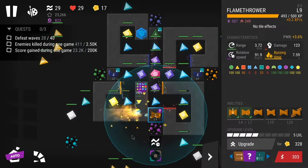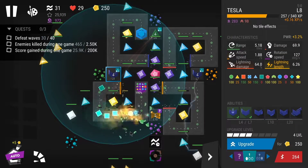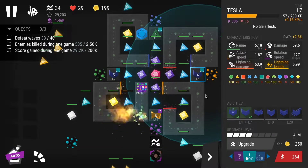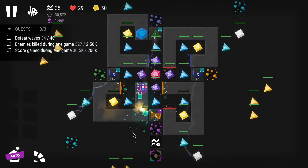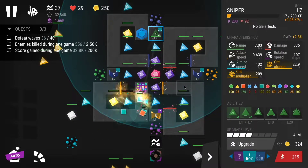This level is also very particular because you only have five seconds between each wave. If you destroy a wave quickly, enemies stack up and can leak fast, making it very easy to lose lives. That's why I kept upgrading these towers up to level five each.